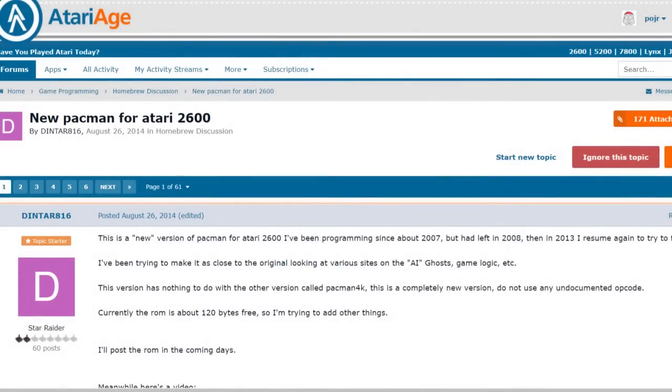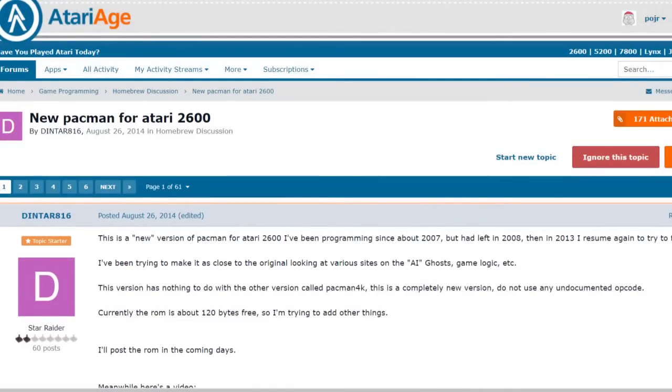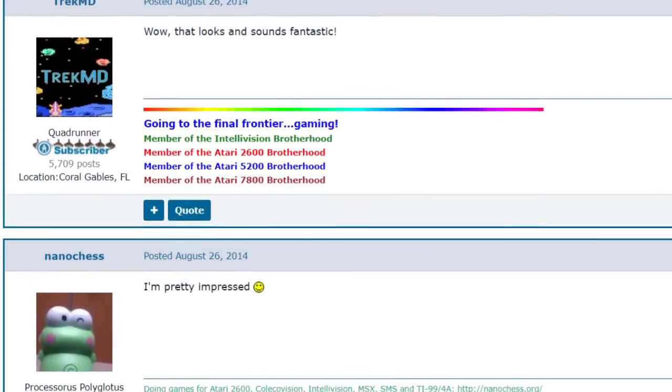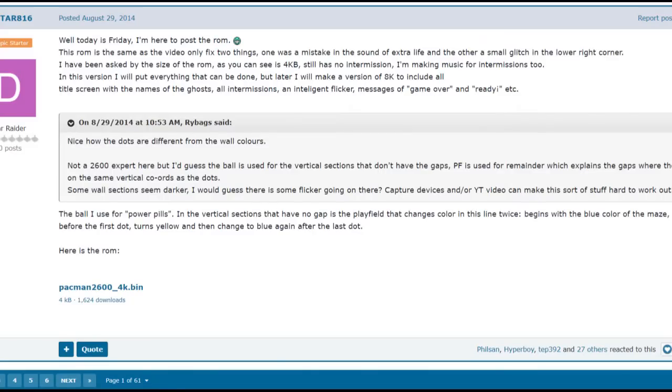In 2014, a user known as Dintar816 made a thread on the Atariage forum stating he was working on a new homebrew Pac-Man game. He posted a YouTube video of the gameplay but didn't post the ROM file yet. Members of the site were impressed with what they saw and wanted to try it out themselves. A few days later, he finally dumped the ROM.